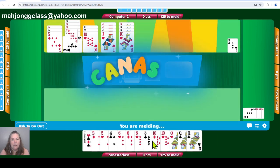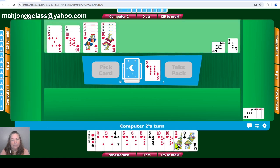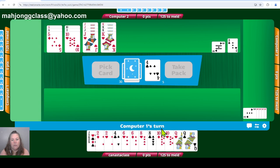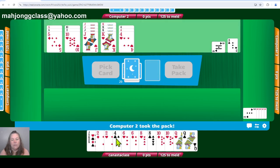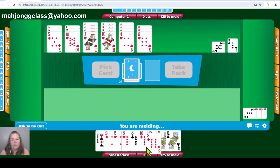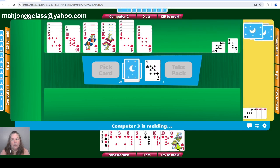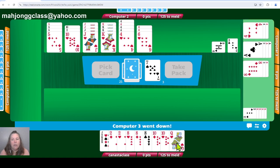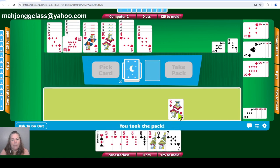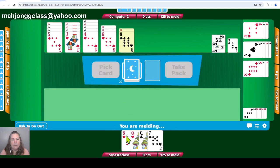Let's close those nines to make a canasta. I think I'm going to hold everything else and discard a queen. Remember, pairs are power. I'm going to put my fours out and hold on to the eight, and get rid of the queen. They're opening now — it's going to change my plan on how I play. They put out a ten. Perfect, we have a pair. Let's take the pack. I'm going to put out my king, close the kings, close the tens, put out my three eights, and discard a queen.